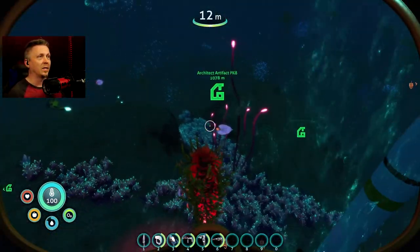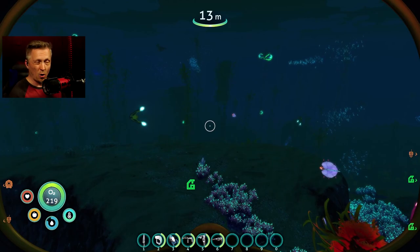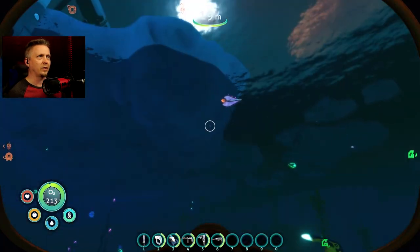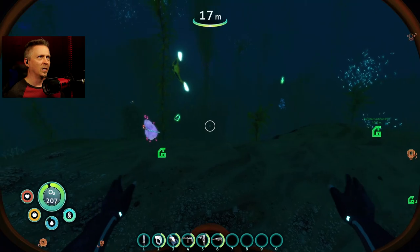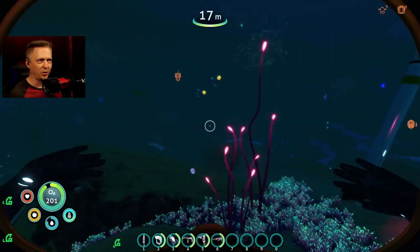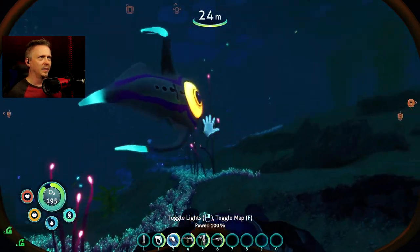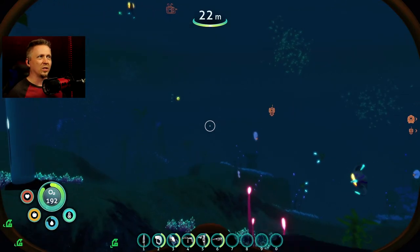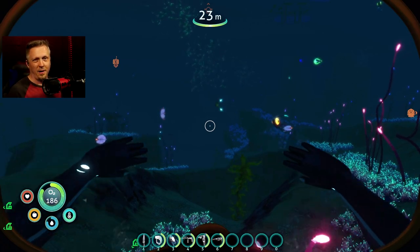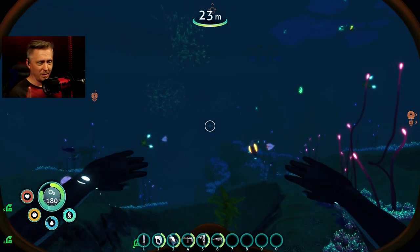The first mod is Random Creature Size. Now you might not notice it right off the bat since these creatures are on the smaller side already, but this causes creatures to be a random size. You can see that is definitely a smaller bladder fish than the other one. It's a cosmetic change — look at that big one! They're still gonna be the same size in your inventory, it just makes it look a bit more realistic.